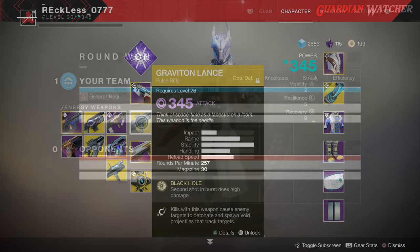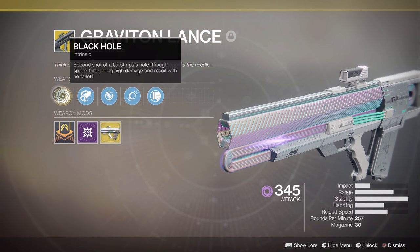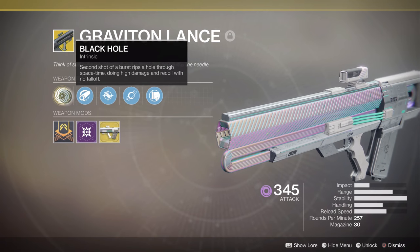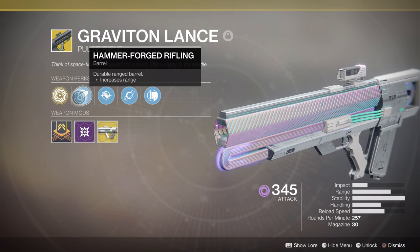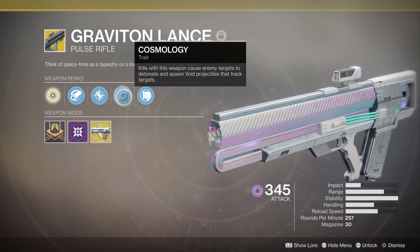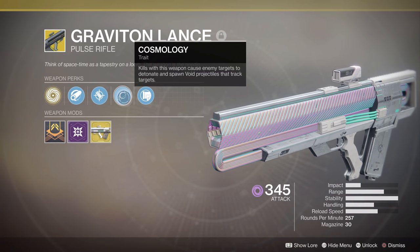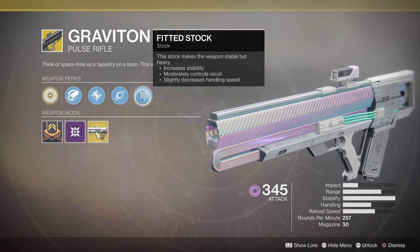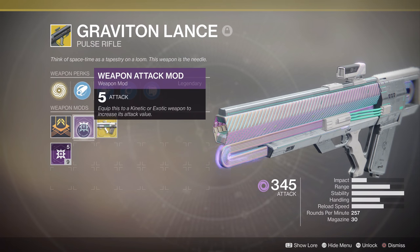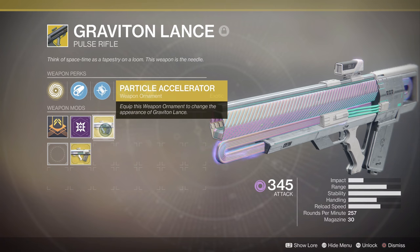As for the perks of this weapon, we have the intrinsic perk called Black Hole, where the second shot of a burst rips a hole through space-time, doing high damage and recoil with no fall-off. Then we have Hammerforged Rifling, Accurized Rounds, and Cosmology — kills with this weapon cause enemy targets to detonate and spawn void projectiles that track targets. And last but not least, we have Fitted Stock. Like all exotic weapons, it comes with a +5 weapon attack mod, and one of the ornaments for this weapon is called Particle Accelerator.